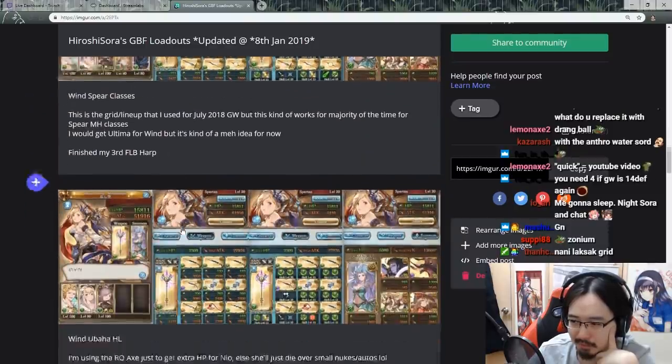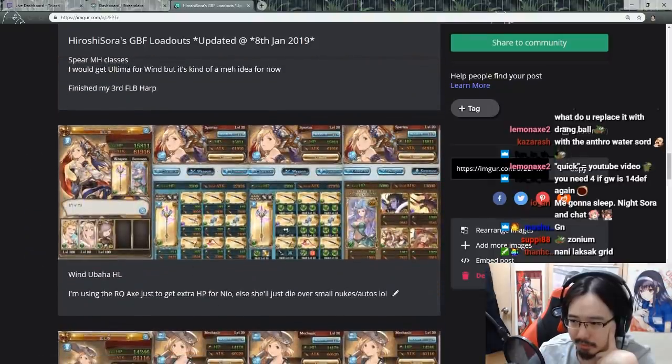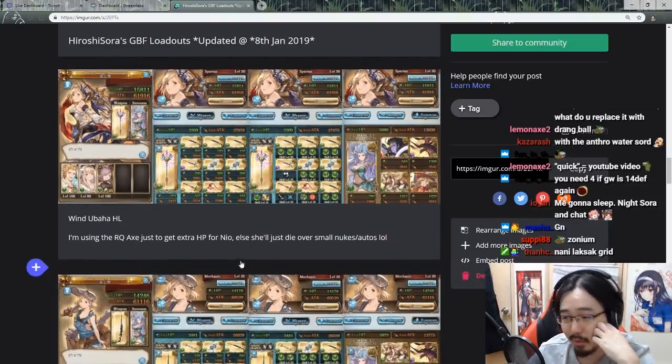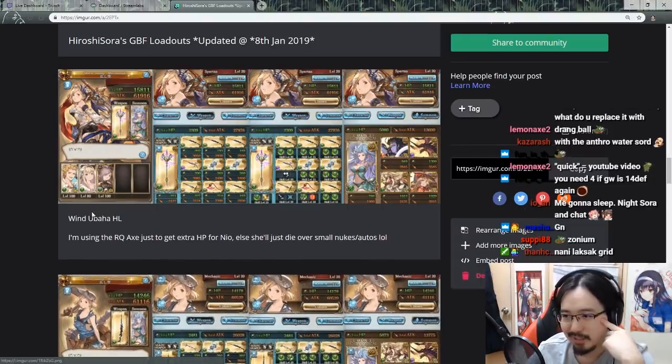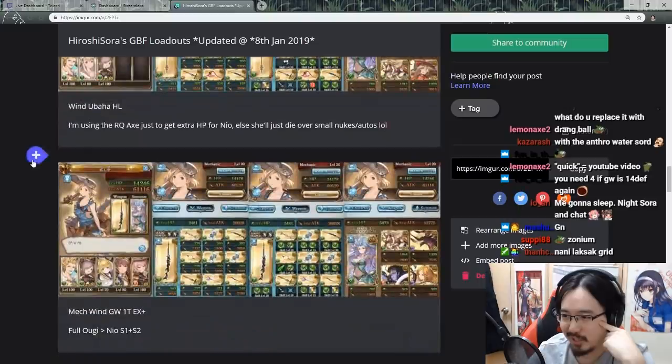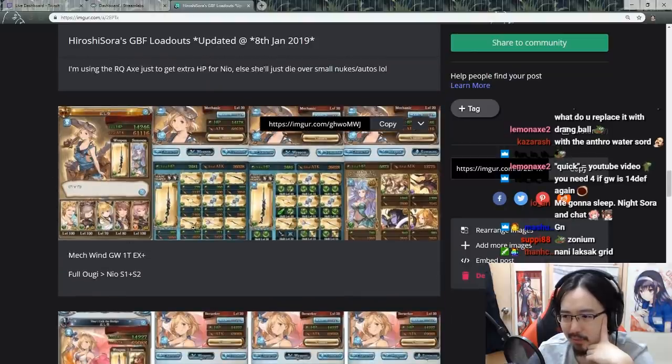Spear Classes is the same. Shiny lineup is still the same — if you've seen my VODs recently or were in stream, you saw me doing this yesterday. I was literally using this, except it was Monika instead of Samajan. Yeah, I was playing a lot of Wind yesterday — you can just go check out my yesterday's VOD. This is my mechanic for Wind. I even included the steps or the amount of buttons I need to press for my mechanic.